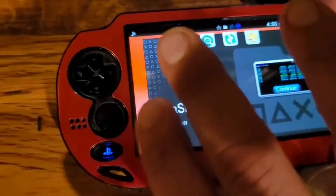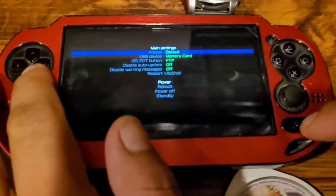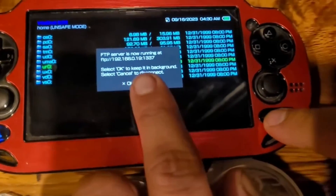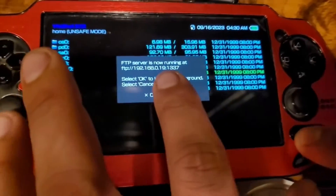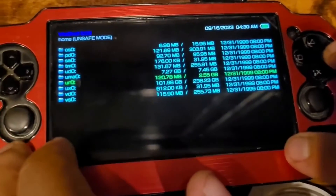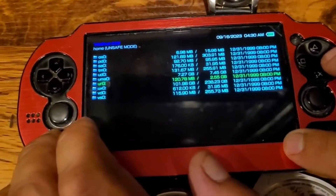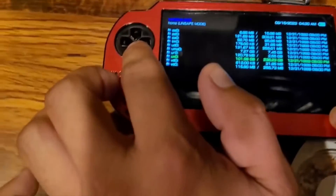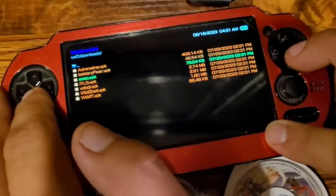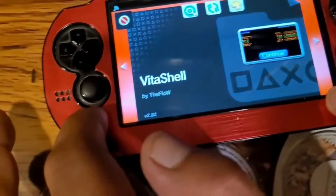To recap: in VitaShell, press start, go down to where it says USB, select FTP server, then press select and it'll show you your IP address. That's what you connect your FTP server app to. Download the Auto Plugins VPK file, transfer it from your phone to the Vita, then in VitaShell go to wherever you transferred it and install it. As long as you download the VPK, you'll install it and have Auto Plugins.